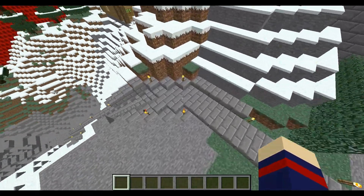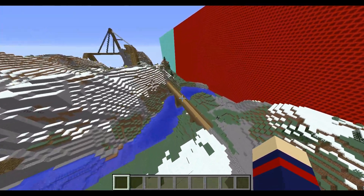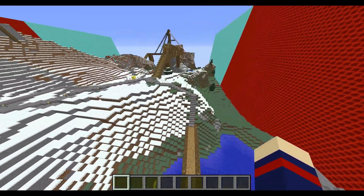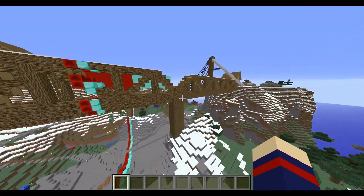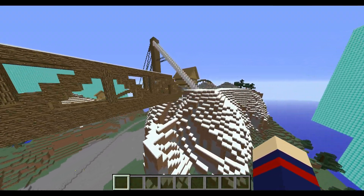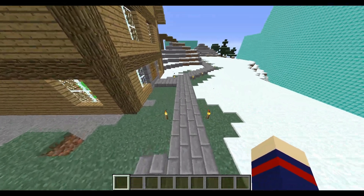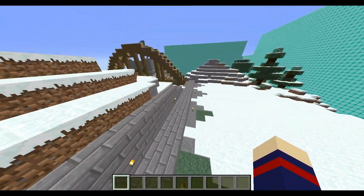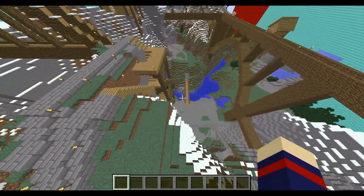The south trail goes down here, over a small bridge, then up the hillside and over this huge truss bridge. It meets up with a tall plateau, then goes over a little arch bridge over to the blue base.